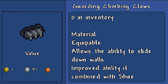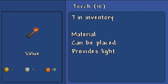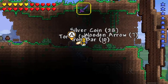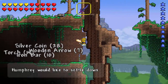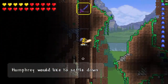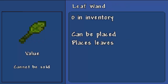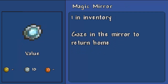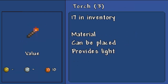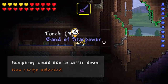Oh, look — holy crap, did you guys see that tree? It is messed up. I'll take some torches. Climbing claws — useful, can be sold for one gold. Look at this thing — what on earth? Holy crap, what happened to this tree? Oh it is messed up. I need to see what's down here. Oh, it's flooded, there's water everywhere. We don't need another one of these. I'll take one of those. Band of star power — I'll take that, that might be useful.